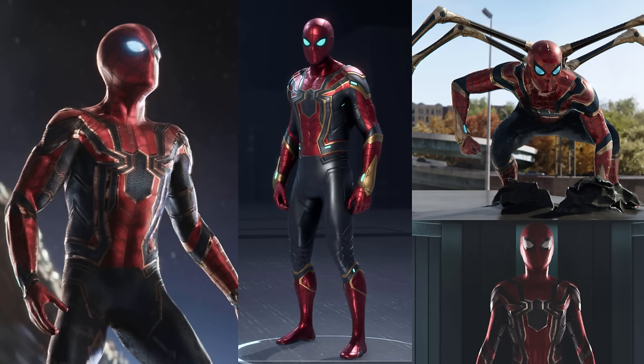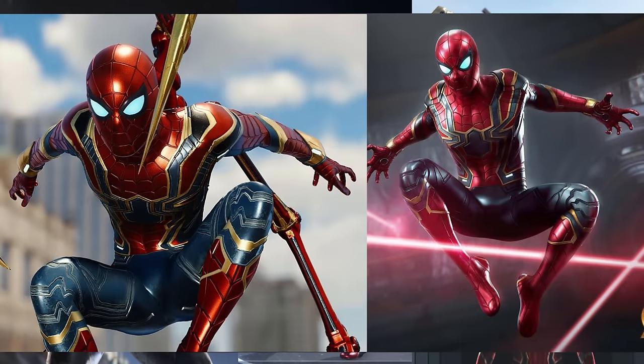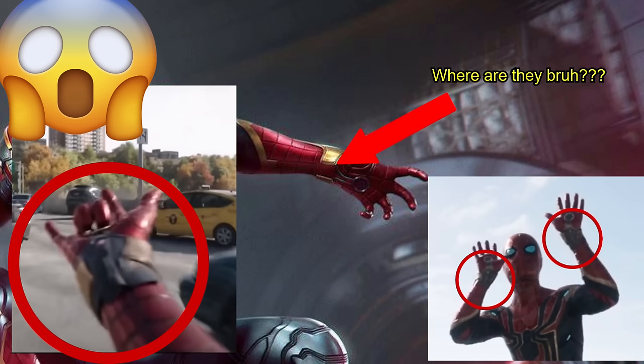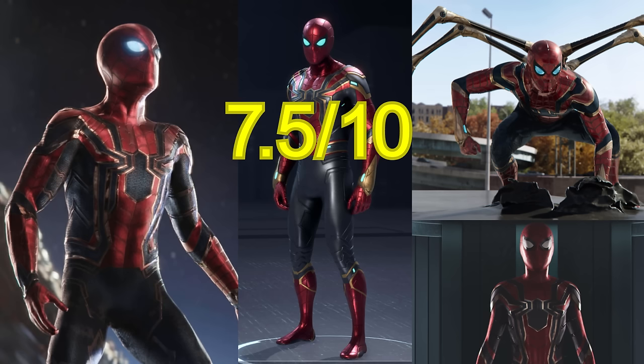The MCU Iron Spider is the only MCU suit I'd say definitely looks better here than it does in the Insomniac game. It all comes down to the colors — the red is too orangey in the Insomniac version, and the blue is really washed out. The colors in Avengers actually look closer to how it appears in the movies. Though there is one aspect the Avengers version is flat out missing: the web shooters. If you look at the wrists of the costume, there's just an empty red space where the web shooter is supposed to be. For me personally, this doesn't really matter, but for the more detail-oriented fans I can definitely see this being an issue. I'd give this one like a 7 to 7.5 out of 10.